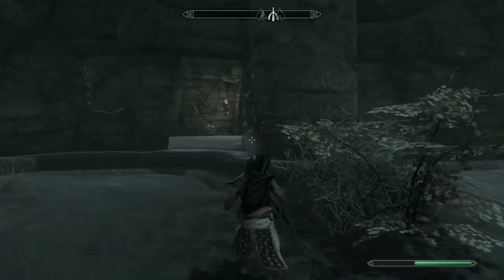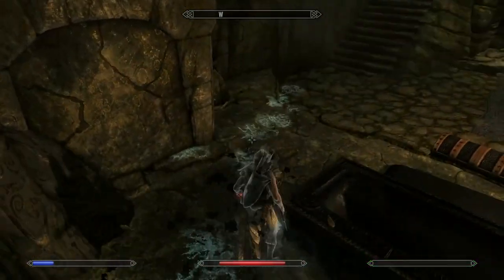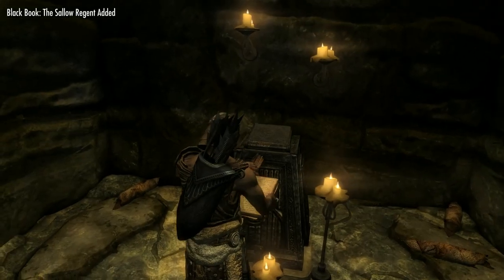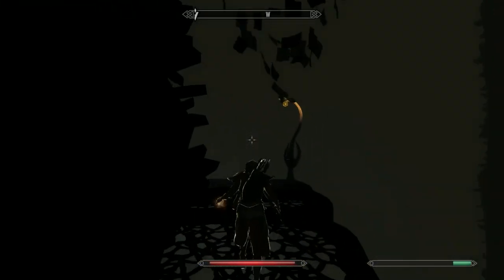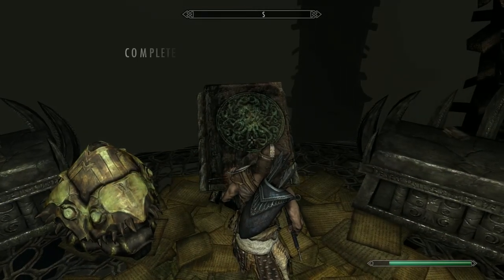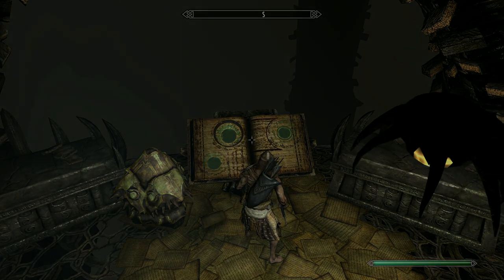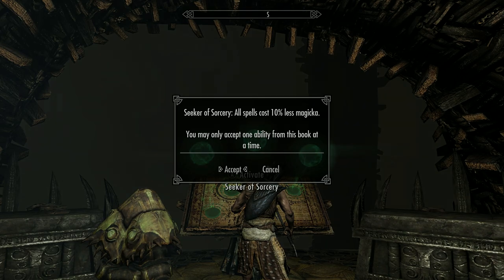With all pieces collected and a large hole in your pocket, head north to White Ridge Barrow. Inside there will be a dragon priest Dukaan, but that's not why we're here — in the same room as him and the word wall is a Black Book, 'The Sallow Regent.' Read this to be transported into the horror of Apocrypha. I highly recommend bringing the Candlelight spell so the darkness doesn't hurt you. At the end of this short level is our prize: reading the book grants a choice of three boosts — Seeker of Might, Sorcery, and Shadows. We want Sorcery for now, which makes our enchantments 10% more powerful.